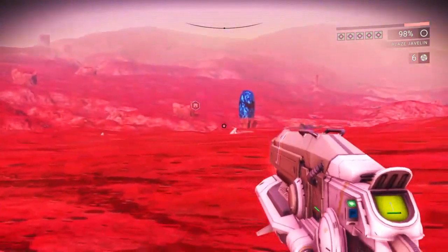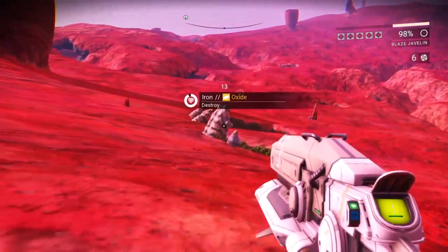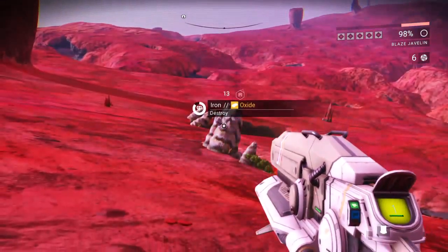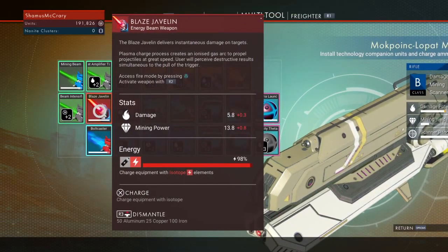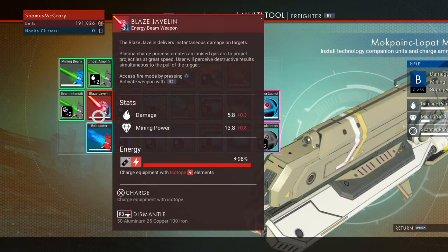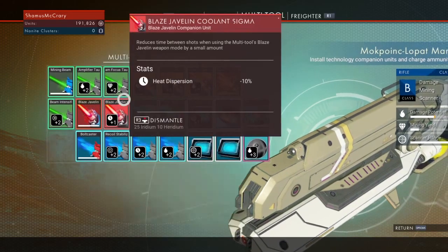Now we have the Blaze Javelin. Big heavy pulse, but it's real slow — doesn't seem the best for mining at first. The Blaze Javelin delivers instantaneous damage on targets. The plasma charge process creates an isolated gas arc to propel projectiles at great speed. User will perceive destructive results simultaneous to the pull of the trigger. So it's an instant-fire weapon — access fire mode by pressing triangle, activate with R2. It's got damage and mining power; its mining power is 13.8, which is way more than the Mining Beam, so it is good for mining.